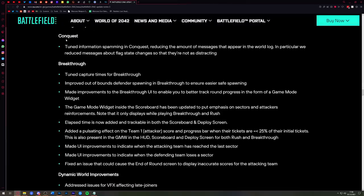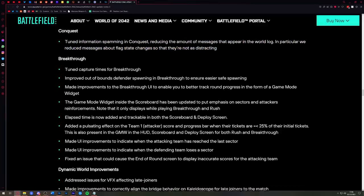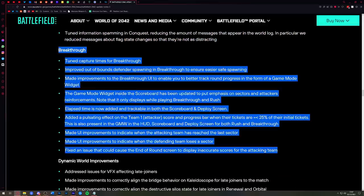Moving on to game modes — Conquest: tuned information spamming in Conquest, reducing the amount of messages that appear in the world log. In particular, messages about flag state changes have been reduced so they're not as distracting. I'll be honest, I'm not playing much Conquest — I'm playing Breakthrough — so these are the kind of things that are interesting to me.